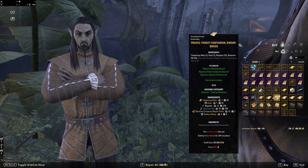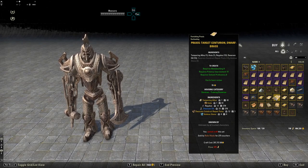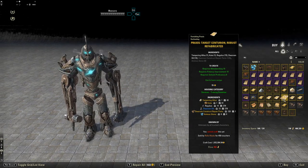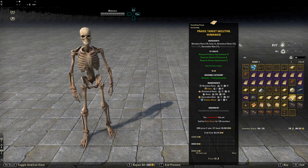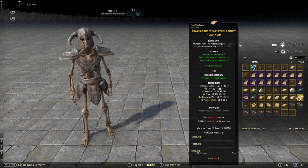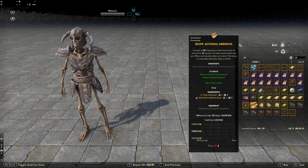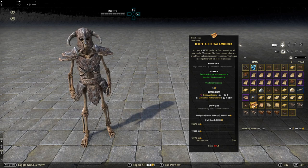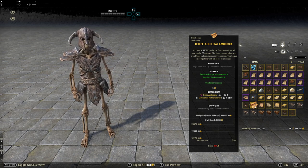Then you have the Target Centurion Dwarf Brass — a target dummy formula requiring ingredients like tempering alloy, culanda regulus, dwarven oil, dwarven construct repair parts, and animus stone. That's 275 writ vouchers. The Centurion Robust Fabricated target dummy is 450 writ vouchers. You've got the Target Skeleton Humanoid for 125 vouchers and the Target Skeleton Robust Humanoid as well. The provisioning station is 35 writ vouchers. A Thrones Ambrosia recipe is 250 writ vouchers — that's one tier above Psijic Ambrosia — and Mythic Ambrosia gives 150% experience for 30 minutes.